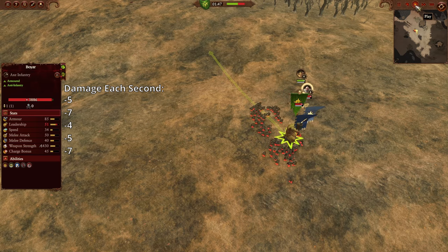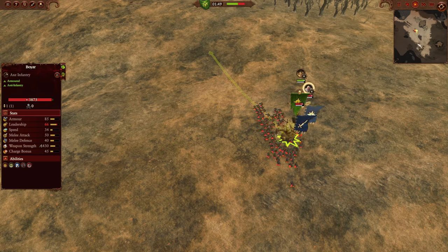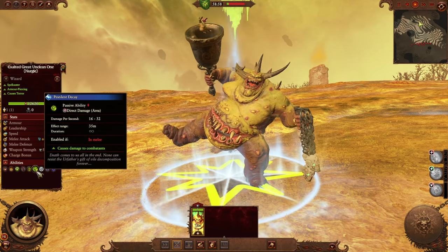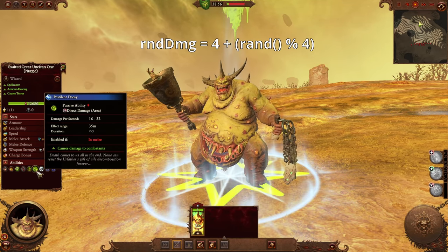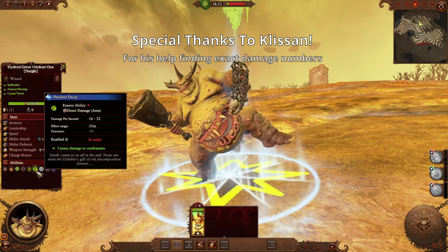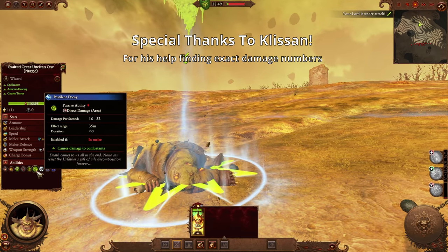But you might be wondering — wait, 4 to 7? Shouldn't it be 4 to 8 based on the tooltip? And that's where you'd be right. But instead, there's a bit of a bug in the code. I suspect damage is calculated like this, which looks right, but it would only give these results — which means the ability does roughly 9% less damage.